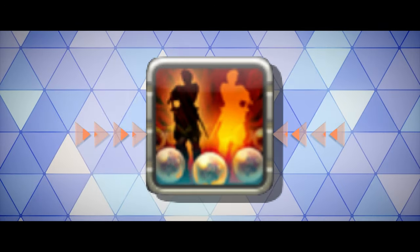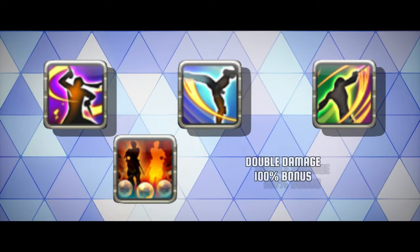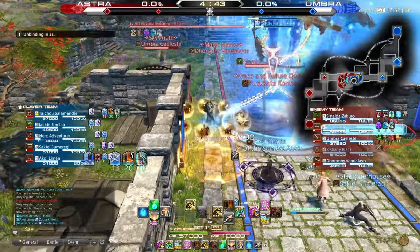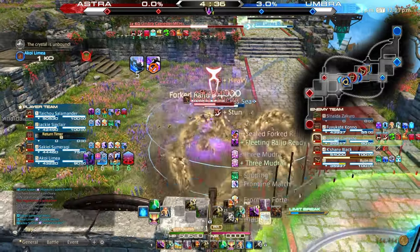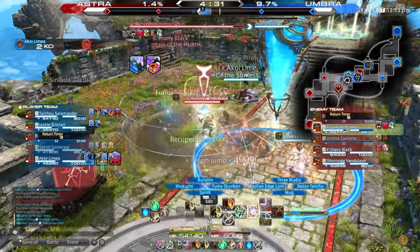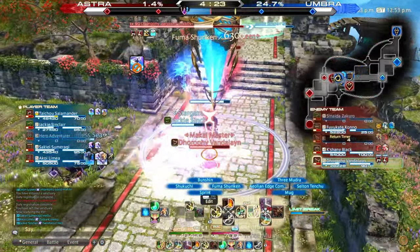Now we can't talk about combos without mentioning Buxian. This allows you to get super aggressive or super defensive. With the Aeolian Edge combo, you will deal the same damage twice per action, and it is halved with Fumar Shuriken and Assassinate. If you use this before the teleporting Doton strat, the Assassinate goes from 12,000 to 18,000. Even from range, your Fumar Shurikens will now deal 9,000 rather than 6,000. Additionally, any target struck with Mug will receive 10% more damage on top. Buxian's effectiveness even matches the potency of your forked and fleeting Raiju combo, so a Buxian double-stun combo makes for a great opener.